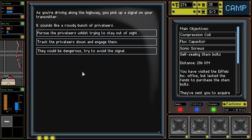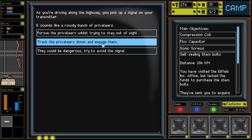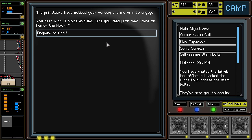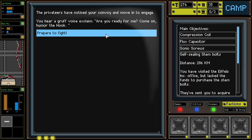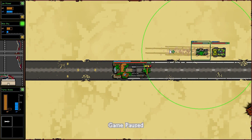We remember that the man we gave some goodies to is fond of raping and pillaging, so we probably want to avoid letting him do that again. Signal on your transmitter — a rowdy bunch of privateers. Pursue the privateers while trying to stay out of sight. I've tried this before, it didn't work out too well. Let's try it again. They've noticed us. Humor the hook. Have we fought the hook before? The hook sounds familiar.